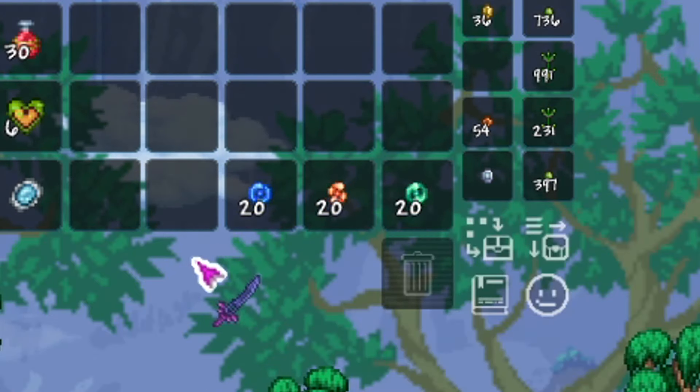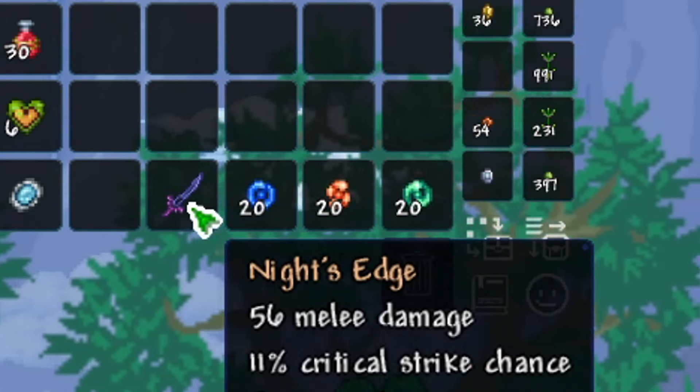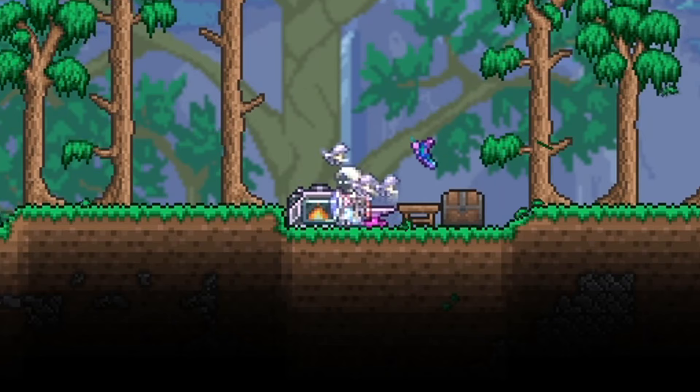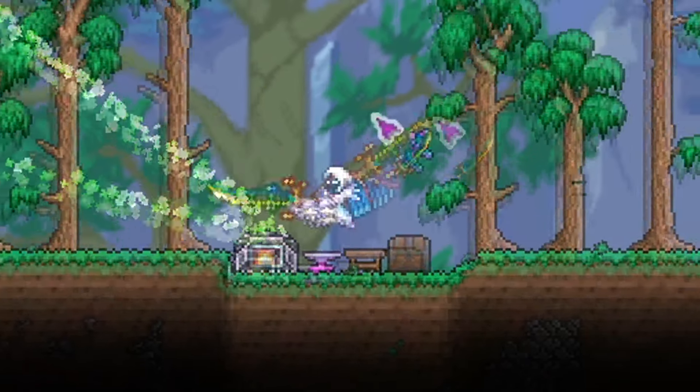In addition to that, use the previously crafted knight's edge and combine it with 20 souls of might, sight, and fight to craft the true knight's edge. Proceed to a mithril or aurichalcum anvil and combine these two swords to obtain the tarot blade.